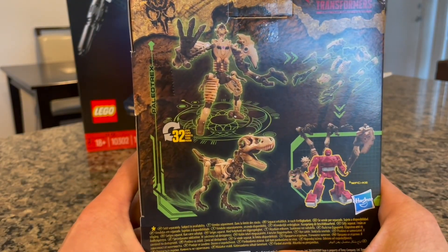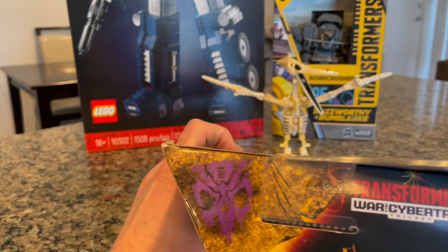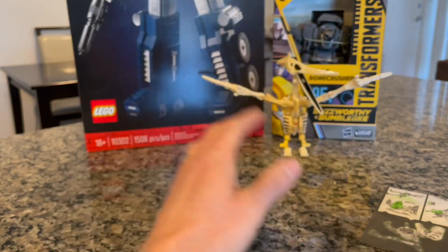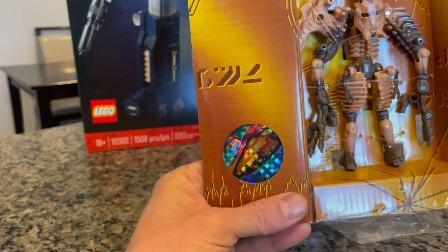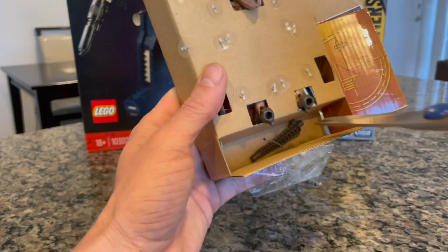32 steps — Paleotrex fossilizer Transformer, let's jump right into it. Save the scissors, start cutting it open. Happy birthday, merry Christmas, get some. Got the instructions, I'm going to need those. Oh, it came with a card — I think I got that one already though, I'm not sure, I'll have to check.